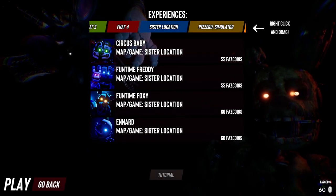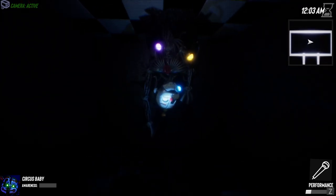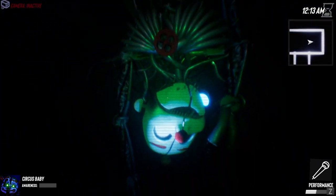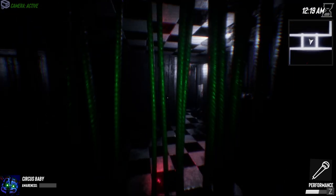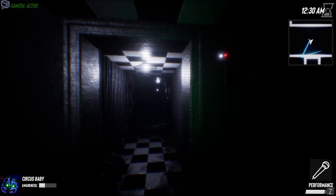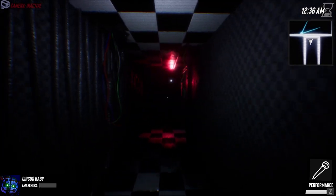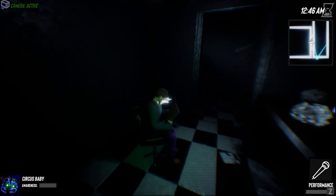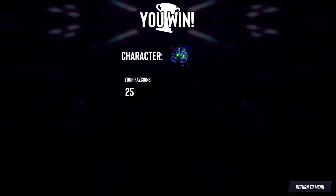We got Sister Location now — we got Circus Baby, so we might as well buy her and see what she does. We're getting control sucked. Here we are — we got performance stage. I don't know why she's coming out of the roof. He's got eyeballs in his chest and stuff — it's very weird. If they find us like this we won't be able to try again. I'm spotted on my camera. Oh, easy — he's dead. I'm guessing that distracts the night guard but I'm not completely sure.